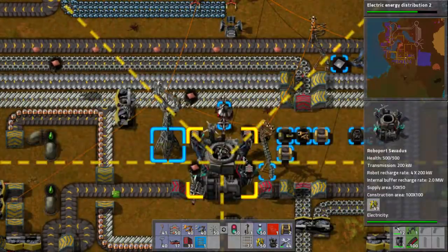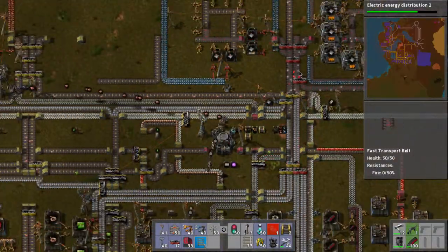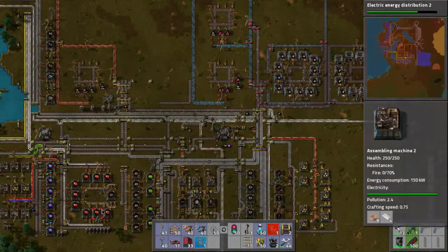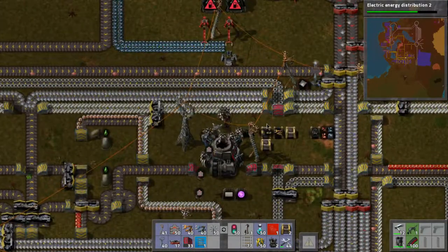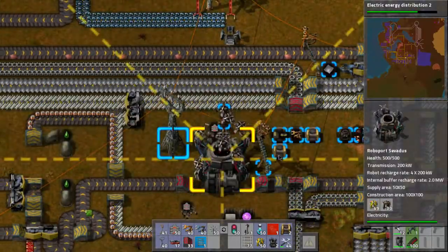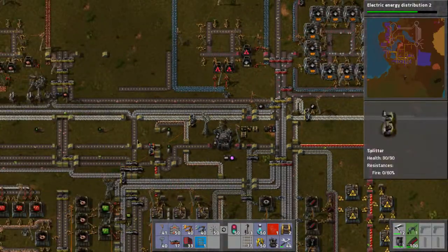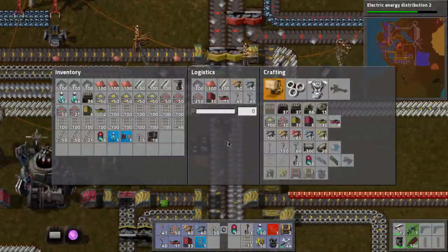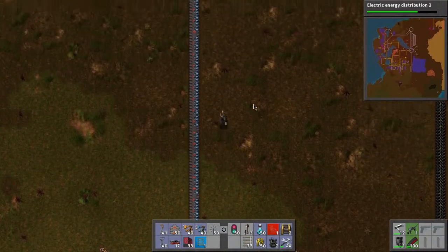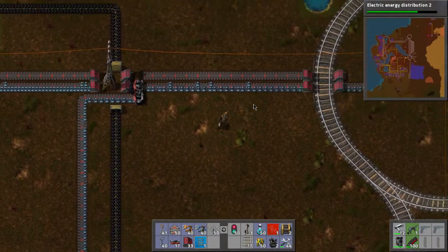I'm getting flush with conveyors because my iron's going so well. The iron's had a chance to catch up, but my copper's seriously suffering as a result. You know, if you ever want conveyors, slow down your electronics production and you'll be flush with conveyors in like five minutes — even when you hit the blue conveyors, you're usually quite good.